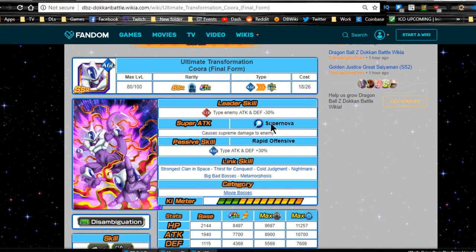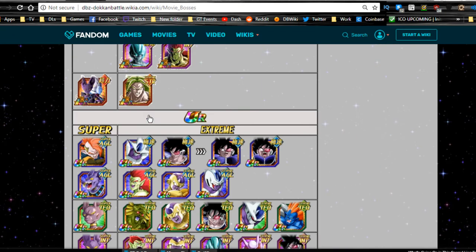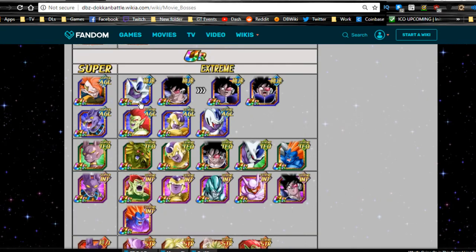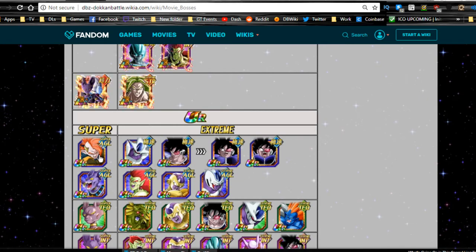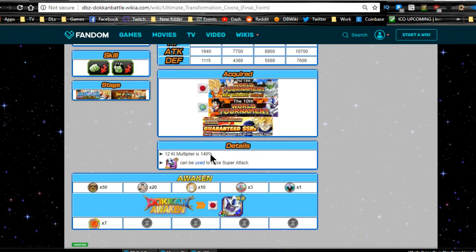He's pretty much a staple on a mono Extreme Agility team or a Super 17 team because of his support, and he's really good on a Movie Bosses team if you're running majority agility units. For the Movie Bosses team you'd have Turles as leader, Tapion, Beerus, Cooler as support, Bojack, Frieza as the blocker, and the Baba Shop Cooler — which isn't that great, but he's a solid unit overall.